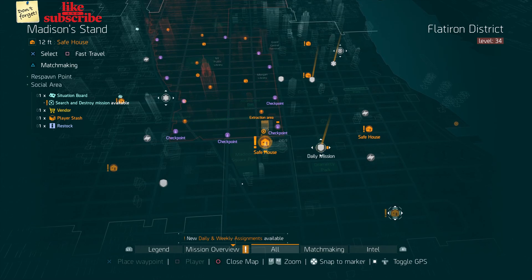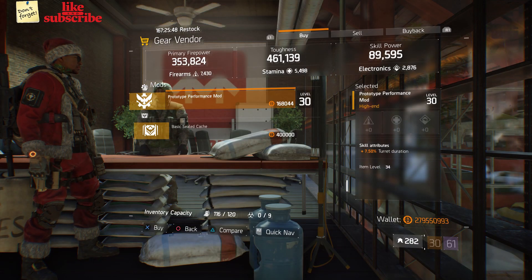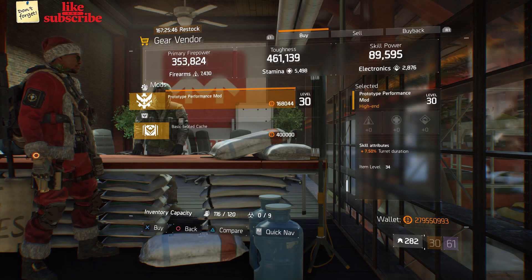For our next gear items, you want to head over to Madison Stand. Here the Gear Vendor has a Prototype Performance Mod with 7.50% Turret Duration.